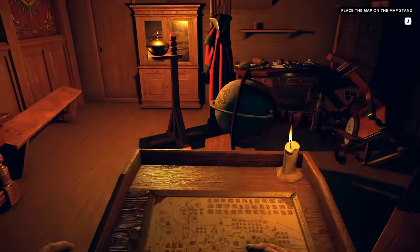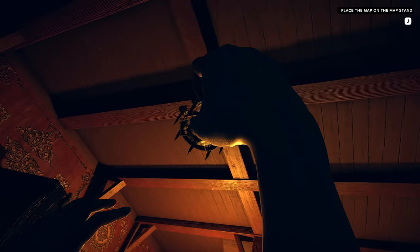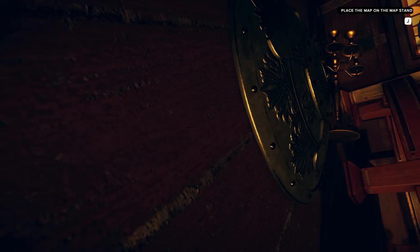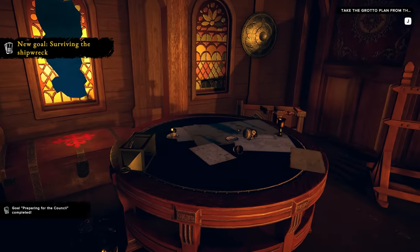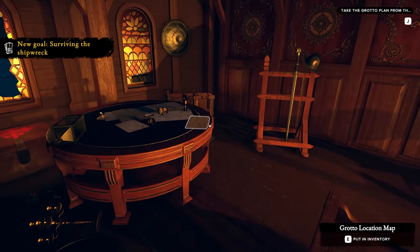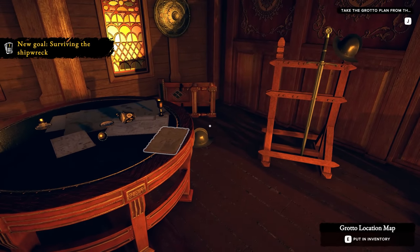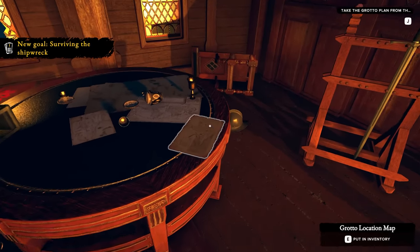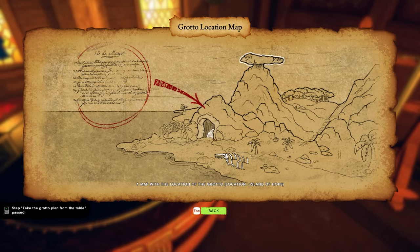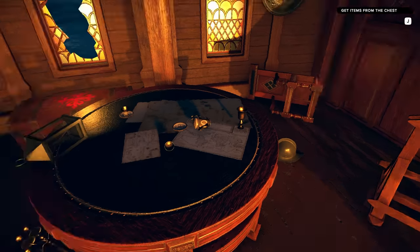We're waking up, we're coming to. Take the grotto plan from the table — right there, cool. We've got like a little cave and a big rock above it. Am I supposed to go here? Get items from the chest. What do we got in here? Pistol with ammo — I kind of want that. We can only take two though, unfortunately. Let's take the pistol... actually, an iron axe could be good. Maybe the pistol isn't the best choice.